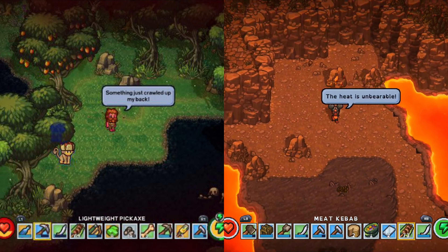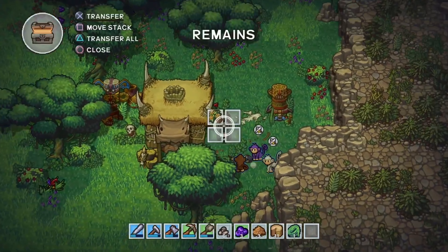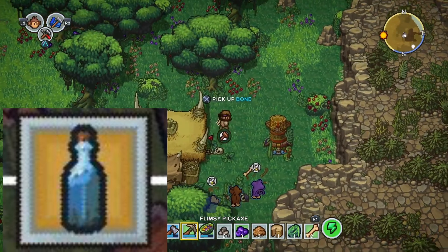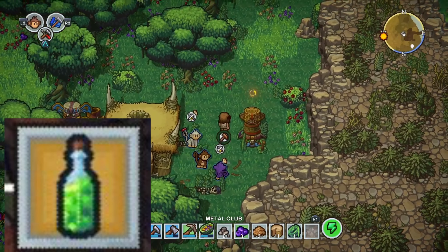When you enter a swamp or volcano biome you get damage. In the volcano biome the icon for it is this, and in the swamp biome the icon looks like this. But there's a way to avoid this. In the volcano biome, consuming a glass bottle of clean water will give you immunity to the damage taken there. In the swamp biome, consuming a glass bottle elixir will give you immunity to the damage taken there.